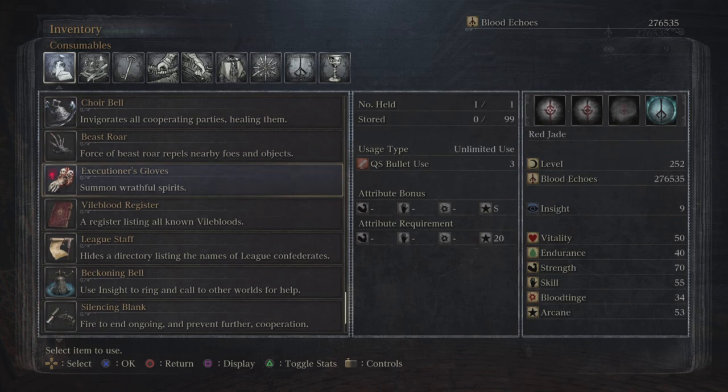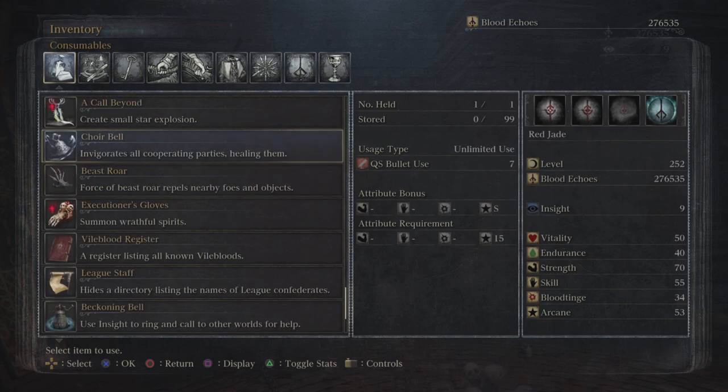One of them is the Executioner's Glove. You can get that pretty early on. It costs three bullets to use — that's the thing about hunter's tools, just like your pistol, there's a certain number of quicksilver bullets it's going to use. This one requires three, and if you scale arcane properly it can deal quite a bit of damage, especially on larger elite enemies.